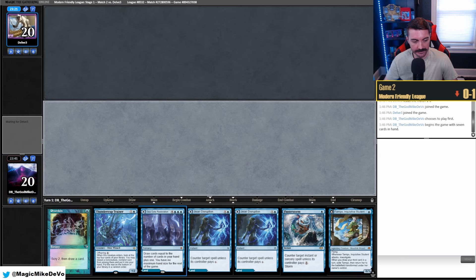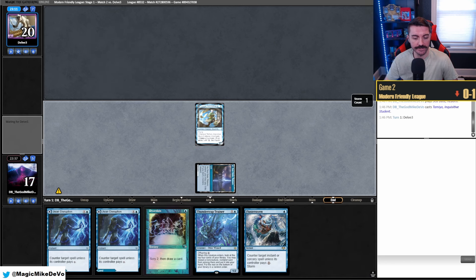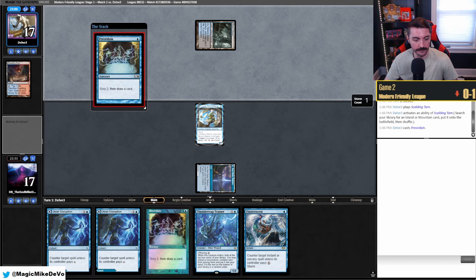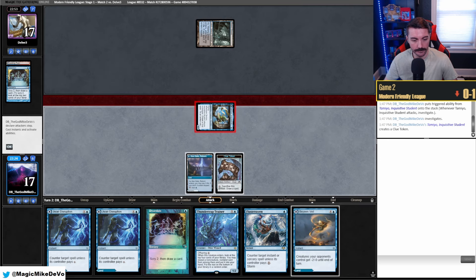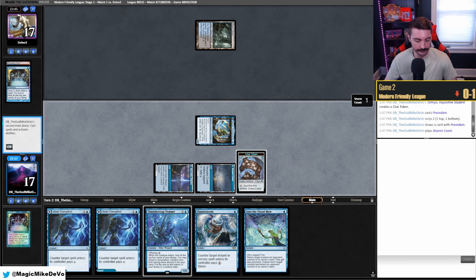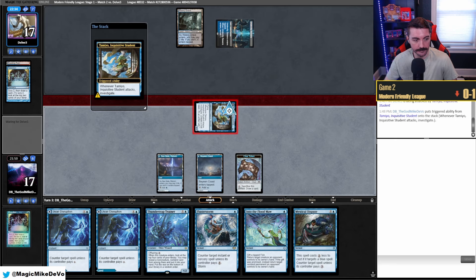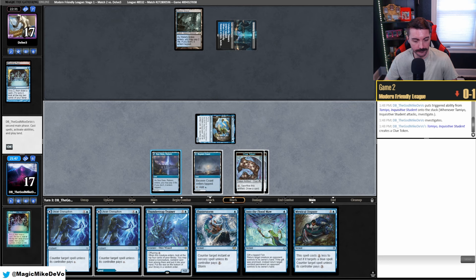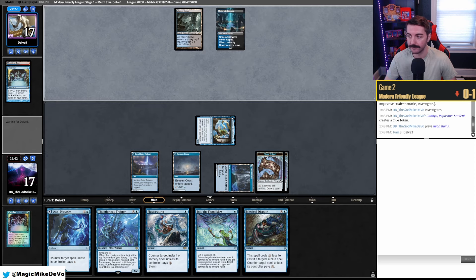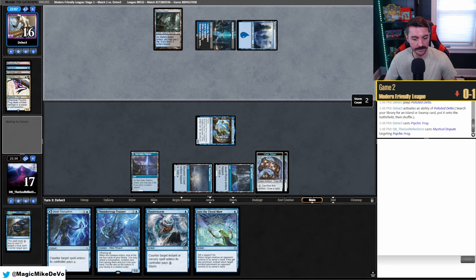On the play — this hand's good. We have lands and early interaction, totally fine with this. We'll bolt this in and play Tamio. Usually they board out Fatal Pushes so Tamio can get there. Scalding Tarn — unless they just push. Okay, Preordain, to bottom. Let's attack, make a clue, and cast Preordain. Into the Flood Maw — I'll keep that on top. I don't mind taking it slow. Play that tapped and pass. Under City Sewers — they keep it on top and just pass again. Mystical Dispute's a good draw. I'll attack, make a clue. No untapped land is a little unfortunate but it's fine. Play this tapped and pass — I don't mind holding up Fluster and Dispute and getting a lot of value with the clue tokens.